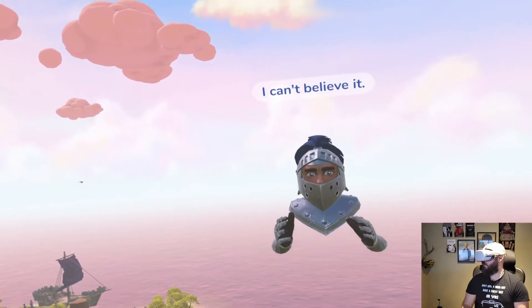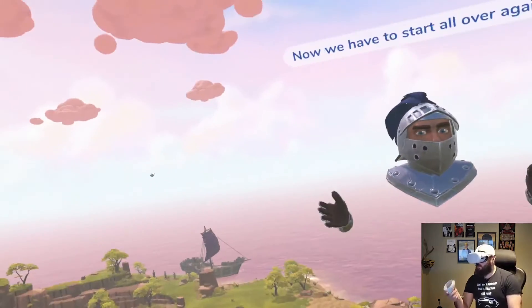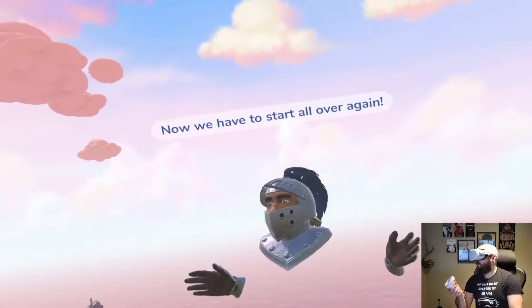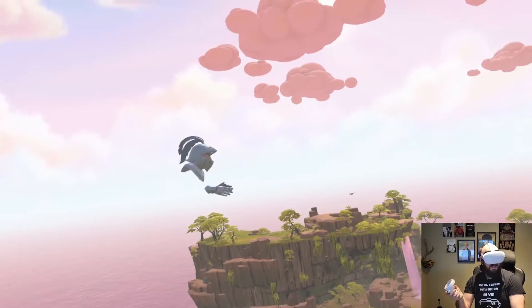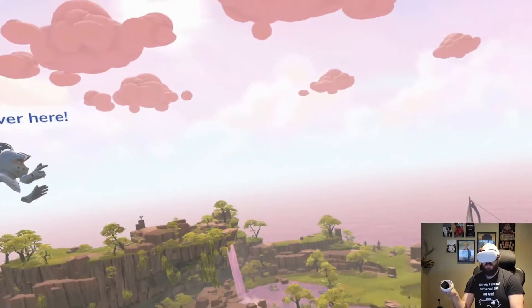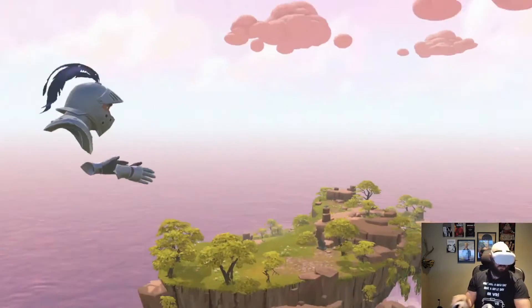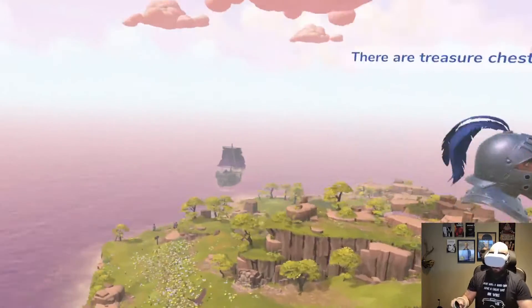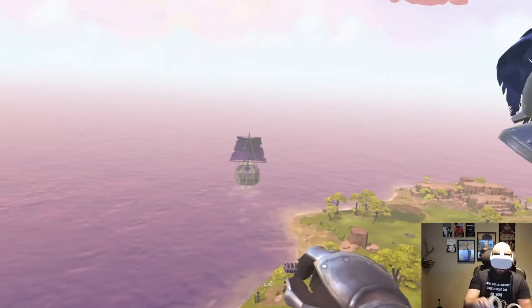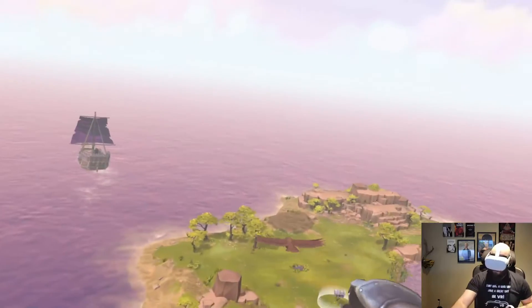You're a terrible negotiator — the guy's a merchant, what did you think his job was? Then we're told to look over here — there are treasure chests hidden on this island! Find three chests and bring them to the circle in the middle. Okay, we could have started with that.